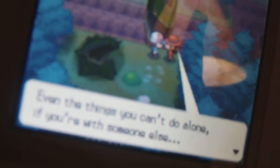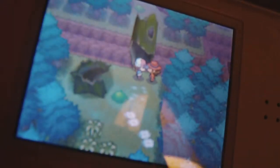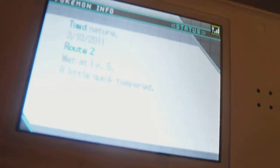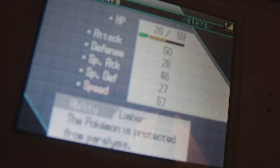'Even things you can't do alone, if you're with someone else...' That's right — we always have Pokemon around us, isn't that great? Yes it is. So we got Liepard. Attack 50, Defense 28, Special Defense 27, Special Attack 46, Speed 57. Pretty good! That's one evolution down.